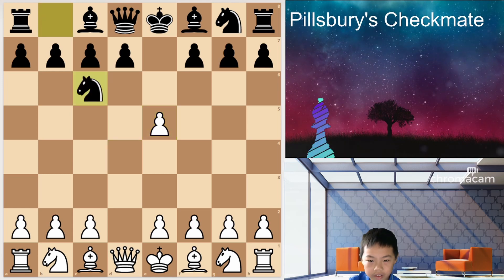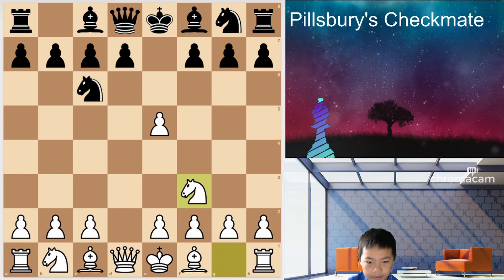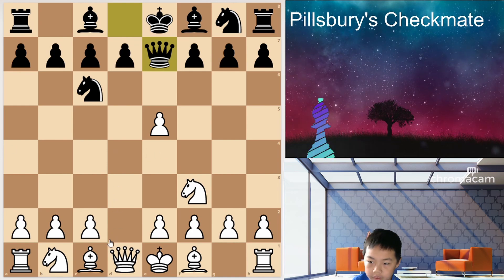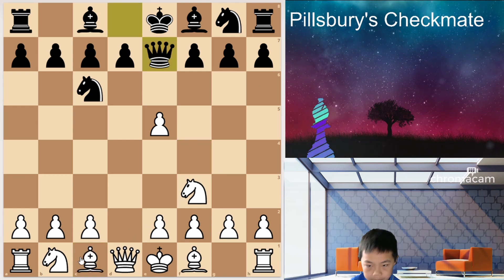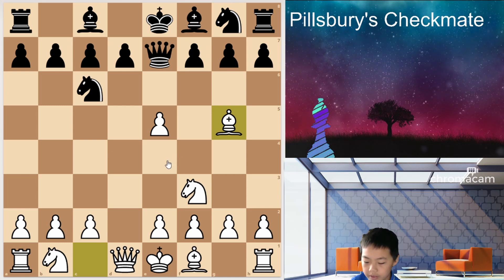And now Nc6, trying to regain the pawn, and Knight to F3 holding on to it, Queen E7, and it's kind of the start of the trap. So you're supposed to play Bf4. What the computer likes is Bishop G5, but I feel like it's just the same.